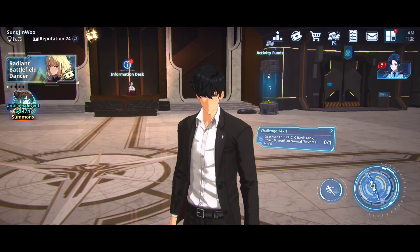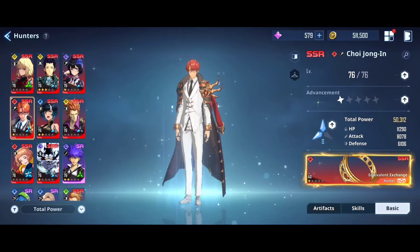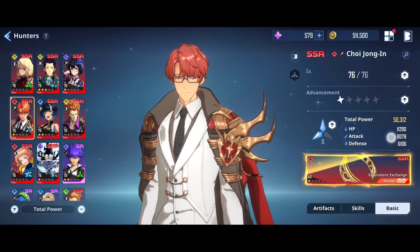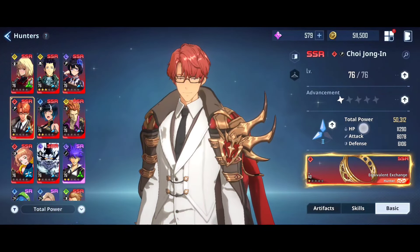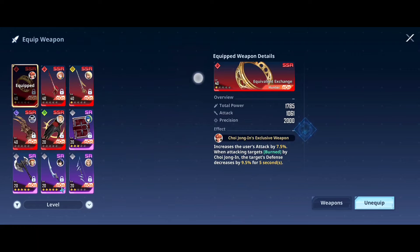Welcome back to the channel — this is a quick guide to Choi Jong-In. He is a fire type damage healing character which scales on your attack, so you definitely have to focus on building his attack.